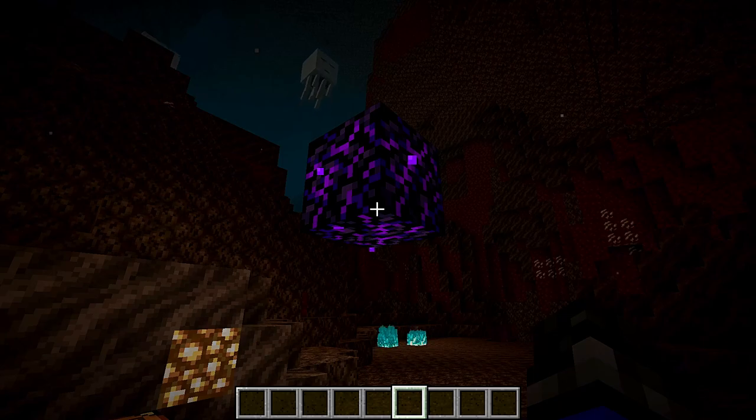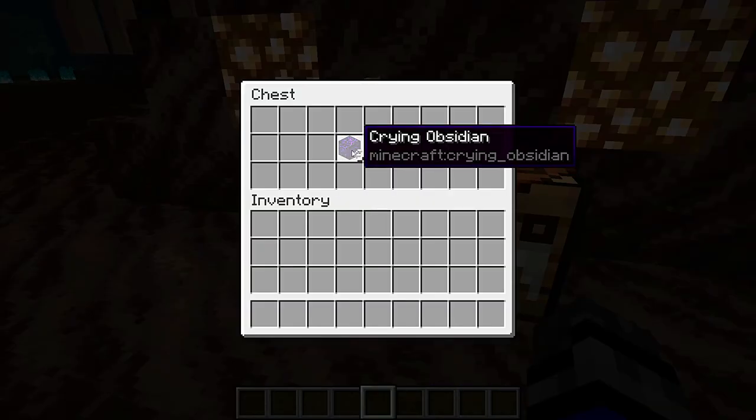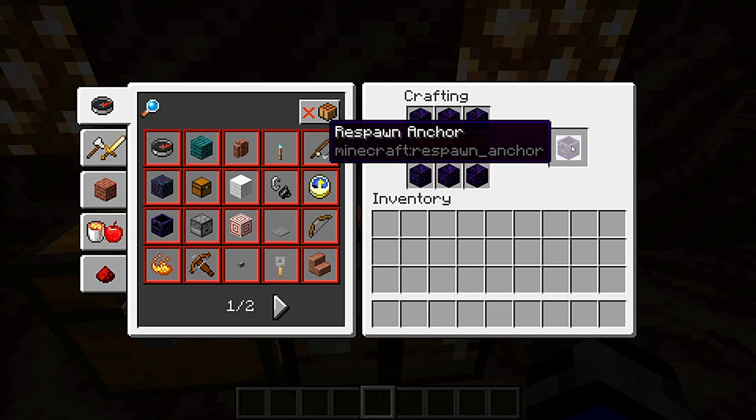You will need some crying obsidian to craft the Respawn Anchor, and I'll be showing you how to acquire the crying obsidian in a new video. You're going to need three glowstone and six crying obsidian. Place three crying obsidian on the bottom and three across the top, then place the three glowstone across the center, and you get your Respawn Anchor.